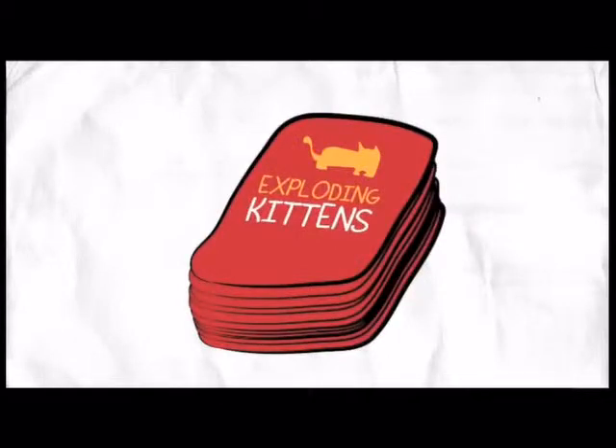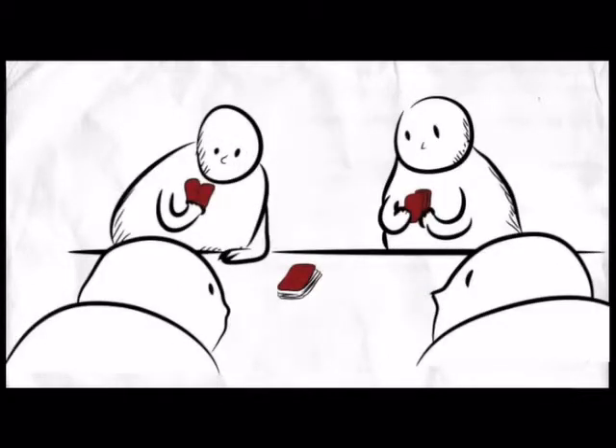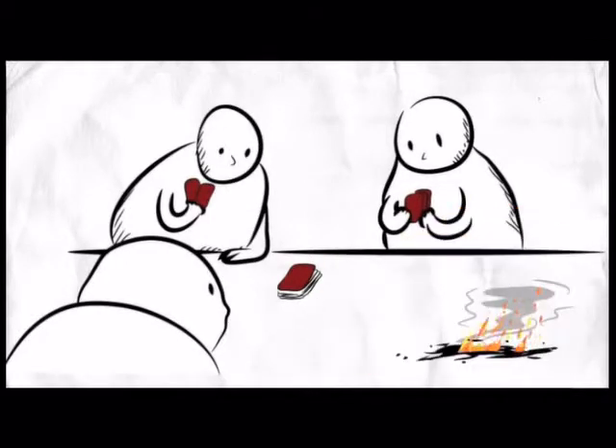You play the game by putting the deck face down and taking turns drawing cards. If someone draws an Exploding Kitten card, they explode, they are dead, and they are out of the game.